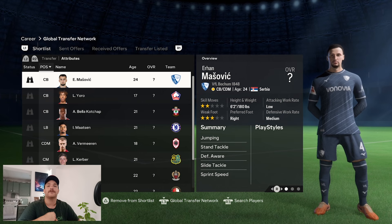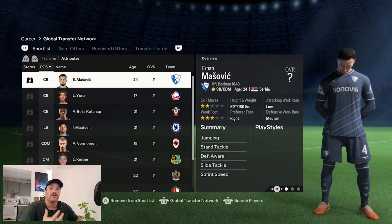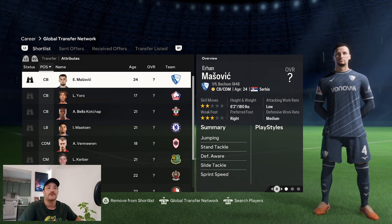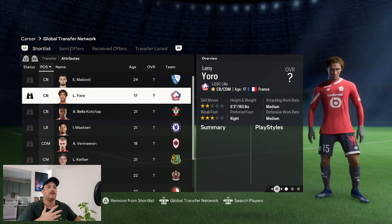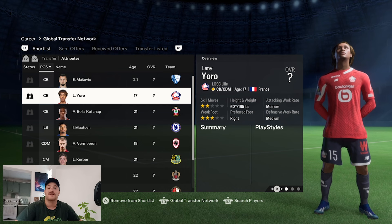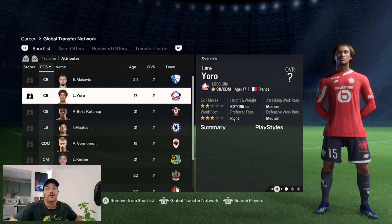Now with all those pounds or euros to spend, you need transfer targets. I have seen that they are linked with a few moves — in the centre-back area, the likes of Masovic from Bochum: very good player, young, 24 years old, Serbian international, 6'2", very strong physical. As well as the likes of Lenny Yoro — he is linked with virtually any club under the sun at the moment. But Borussia Dortmund are known for signing young 16 or 17-year-old players, giving them game time, helping them grow, and selling them on for a massive sum to reinvest back into the club.